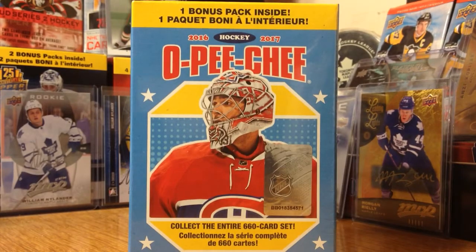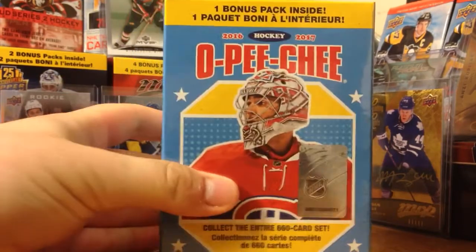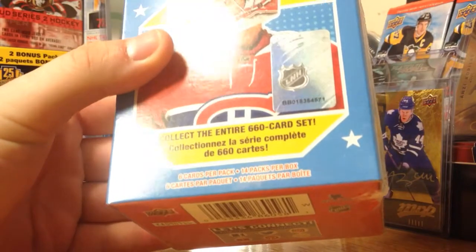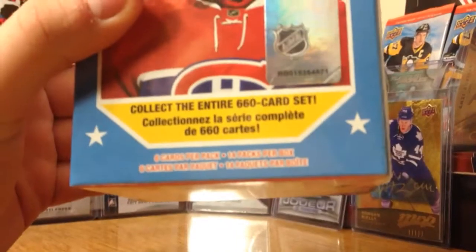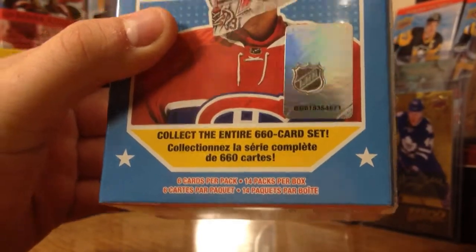Hey guys, zero11 here. Today we have a blaster of 2016-2017 O-Pee-Chee hockey featuring six cards per pack, which is actually less than before, and 14 packs per blaster. A 660-card set - wow, that's a lot.